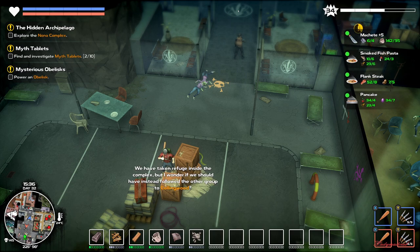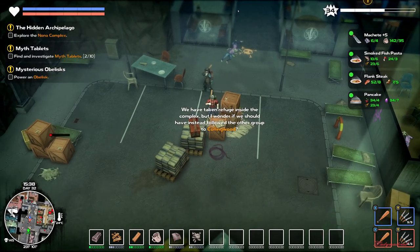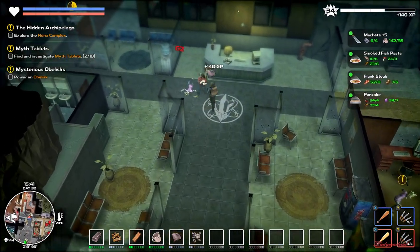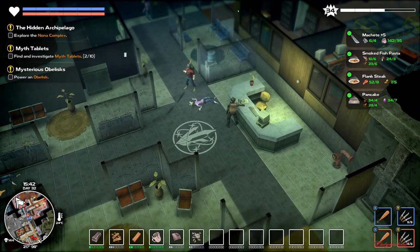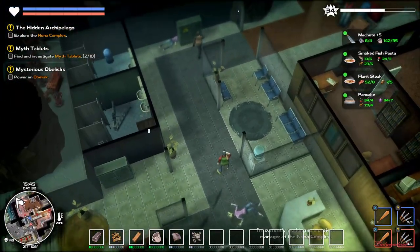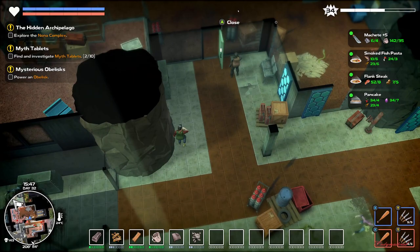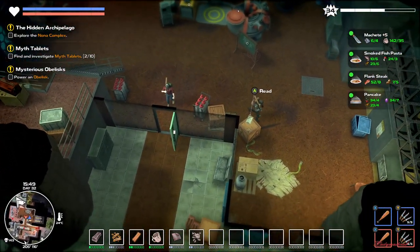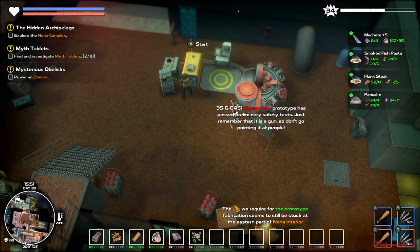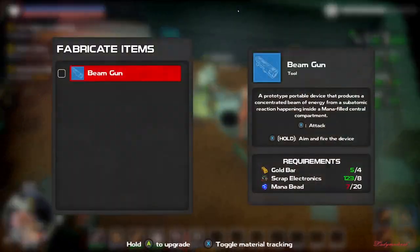We have taken refugee inside the conflict. Oh there you go. But I wonder if we should have instead followed the other group — for Collingwood. This is the conflicts area. Not fond of recording myself, but a mandate is a mandate. I'm currently working as a project manager at the Nona Complex. At present, I have two projects, both related to the utilization of mana. The more promising one is the power transfer system — that's in limited deployment. As for the so-called beam gun, it seems like a waste of time to me. Project manager Jonah South.